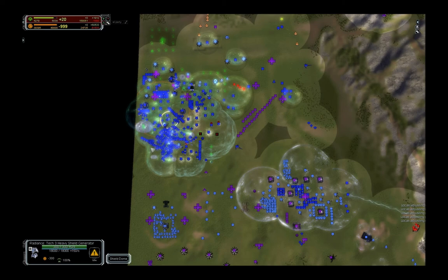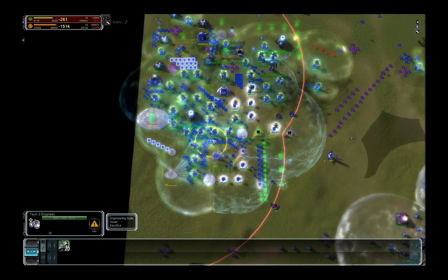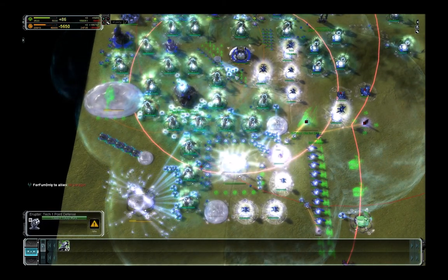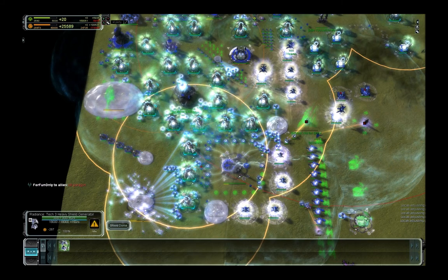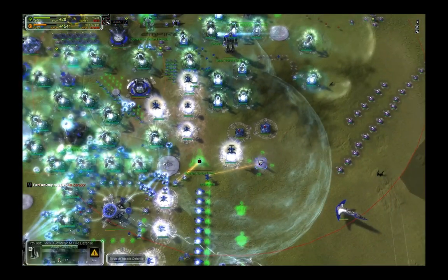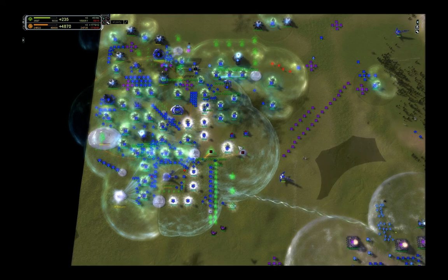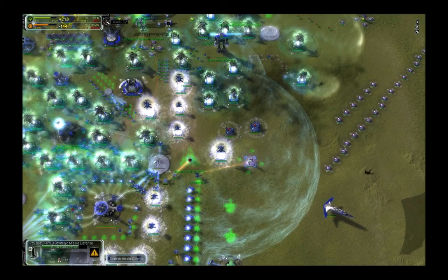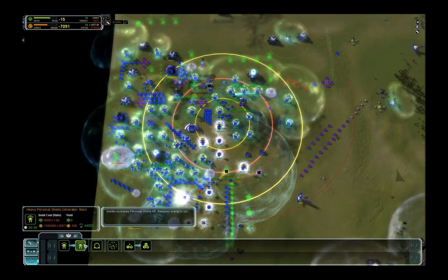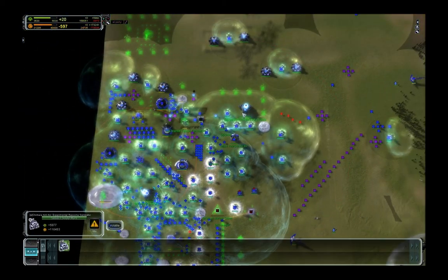Now you're interested in how to protect the Paragon. You need teleport defense, usually a mix of T1 and T2 PD, stationary shields, and multiple anti-nukes. Here I just have one but I'm getting a second — your entire base depends on the anti-nuke, as well as the Paragon, as well as the ACU. If you lose either of the three, you lose the entire base. You don't want only one anti-nuke, you don't want an ACU without shield upgrade, and you don't want only one Paragon. You avoid cluster risks by building multiple.